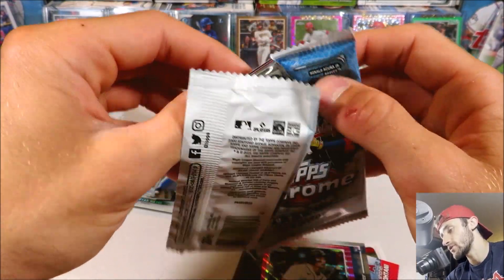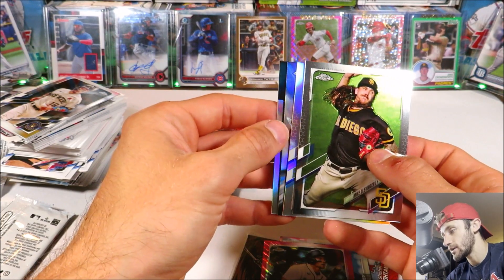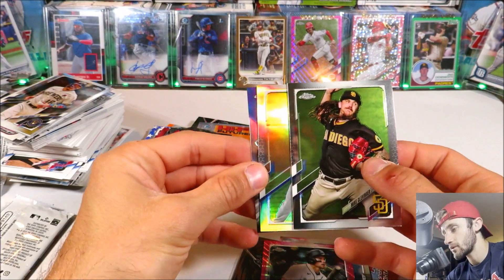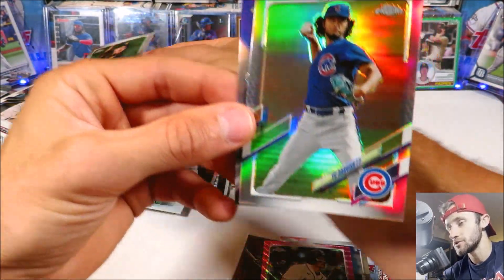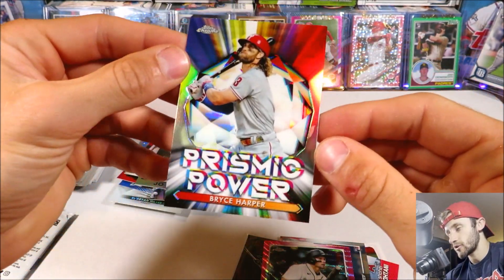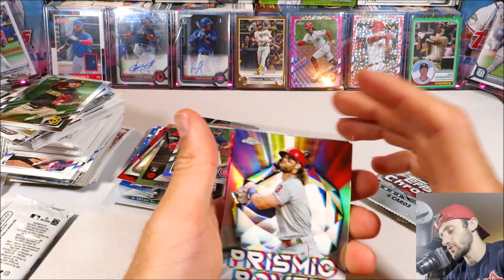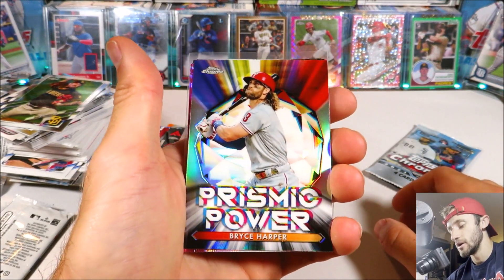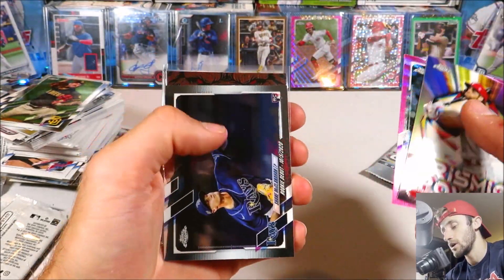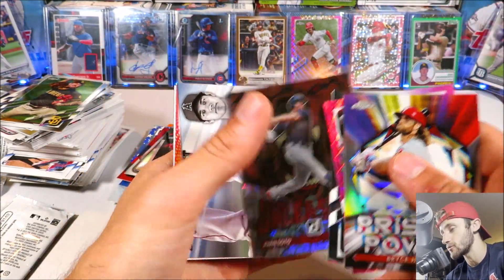We're going to end the video off with 2021 Topps Chrome. It looks like we got a refractor and an insert of some sort. We got a Joe Adell '86 rookie, Mike Clevinger, and then the refractor is going to be Yu Darvish. And then we got Bryce Harper Prism Power — that's kind of cool. I like Bryce Harper a lot, so that's a really cool insert. Not a bad video. We started off really cold and slow, but we ended up pretty decent.